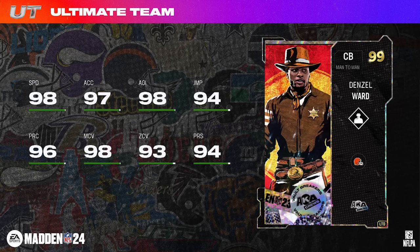We also have an LTD in Denzel Ward. I'm happy he got an upgrade, but I'm not going to lie — this doesn't look like a 99 overall card to me. 98 speed, 97 acceleration, 98 agility — the main thing throwing me is the 93 zone coverage. He is a man-to-man archetype which gave him 98 man, but comparing him to the Primetime Deion Sanders legend ultimate, which is only a 98 overall, they're pretty similar except Deion has 98 zone vs Ward's 93. For a 99, you just kind of expect better. He'll likely have Bottleneck as his AKA X-Factor, but speaking as someone who runs man coverage all game, I don't see him being worth the price if he's over a million coins when you can get Deion Sanders for much cheaper.